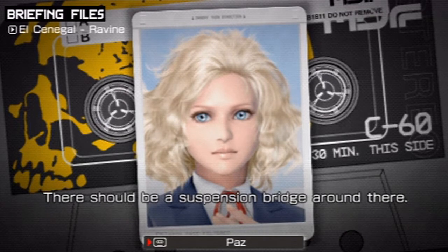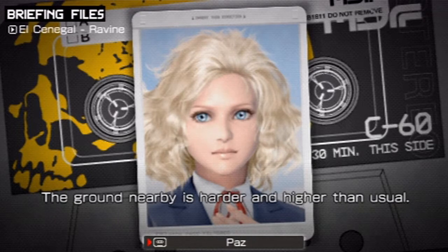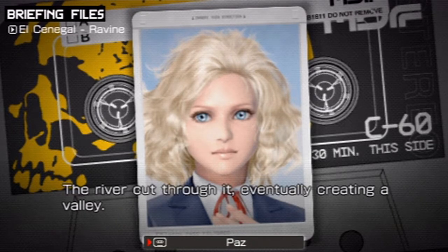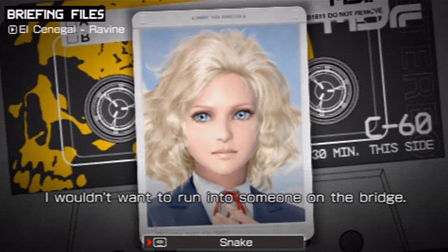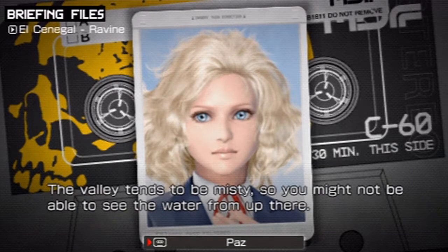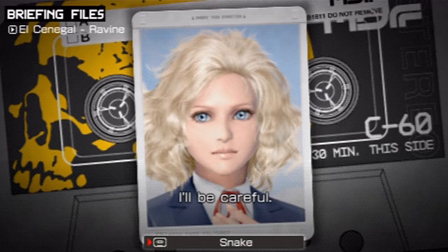There should be a suspension bridge around there. In lowlands like this? The ground nearby is harder and higher than usual — the river cut through it, eventually creating a valley. There might be another way to get across the river somewhere. I wouldn't want to run into someone on the bridge. The valley tends to be misty, so you might not be able to see the water from up there. Fall and it will leave more than a bump. I'll be careful.